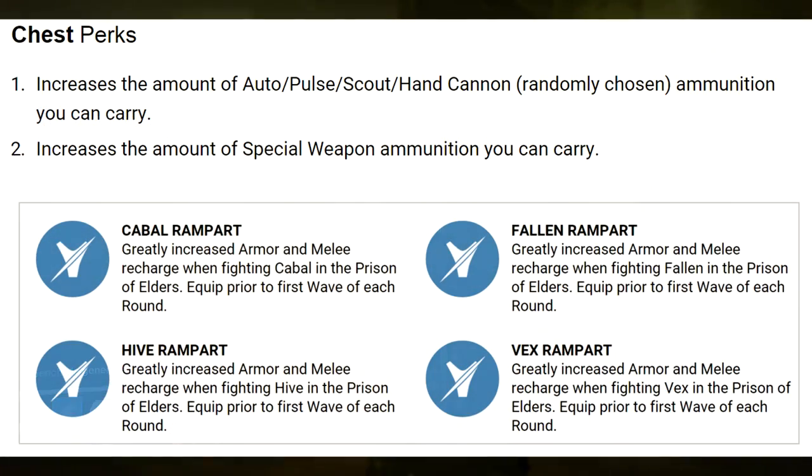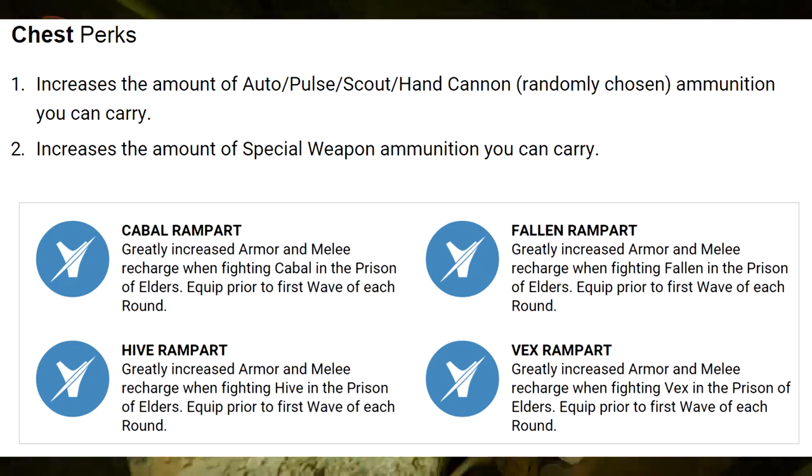For chest pieces, the first perk on each chest increases the amount of primary ammunition you can carry — the primary type is chosen randomly, so it'll be just one of them. The next perk increases the amount of special weapon ammunition you can carry. For the third-tier options, the game will randomly select out of the Rampart set, which greatly increases armor and melee recharge when fighting a certain enemy in the Prison of Elders.